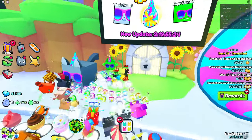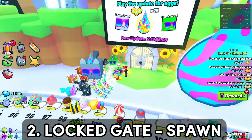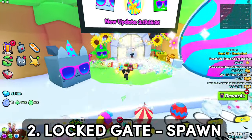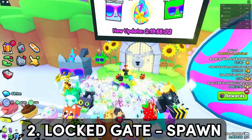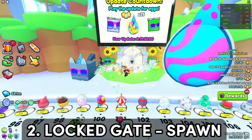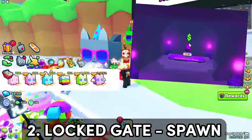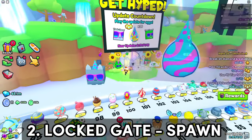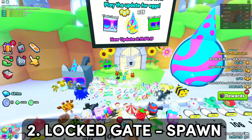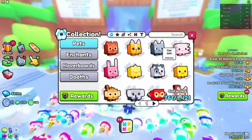The second thing that the developers may have forgotten about is this locked entrance right below the hype sign. This was only used once, for the Saint Patrick's event, and after that it was not used at all — so it's been unused for almost half a year. I guess the developers wanted to do something like the dominus room in Pet Simulator X, but they never got around to it, so this entrance is pretty pointless.